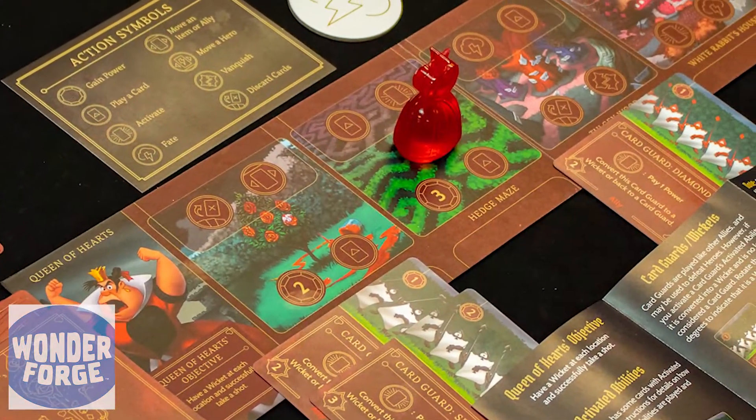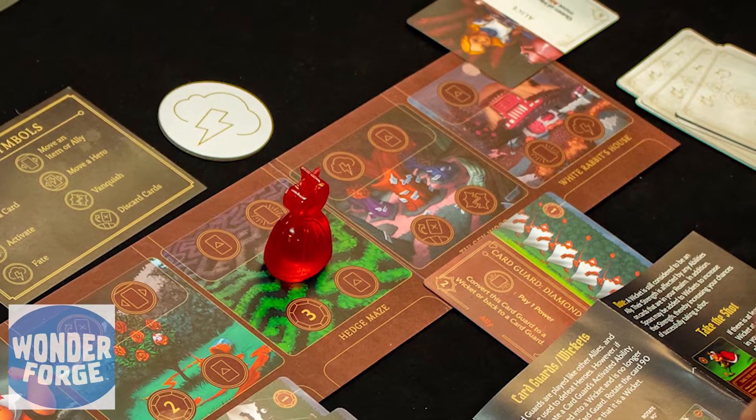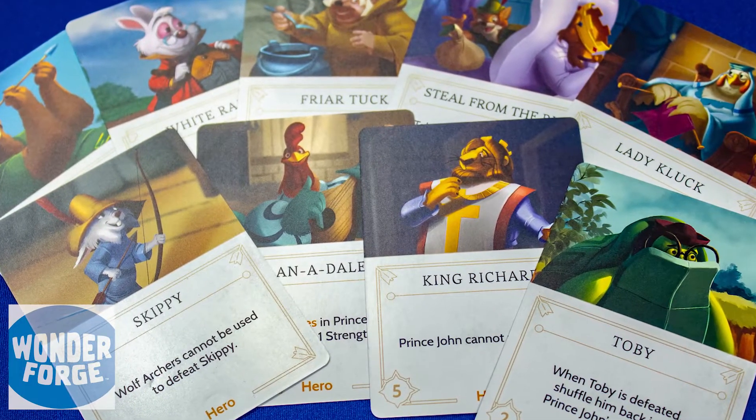Every place you're going to, each of the locations on your board has different abilities, different things you can do. Other players can play these fate cards onto your board and they have different effects and they remove some of the abilities that you have in that location.